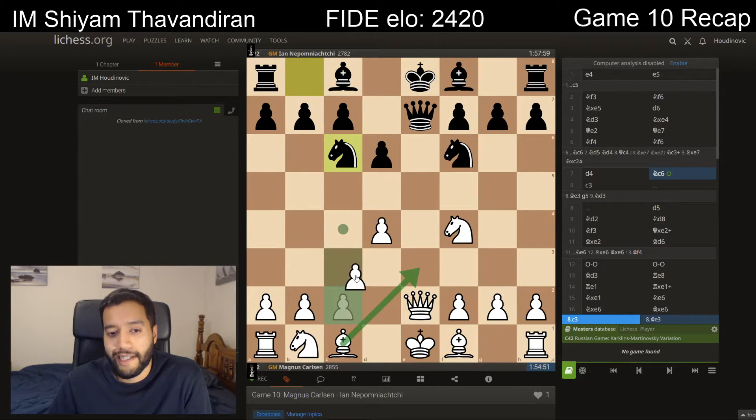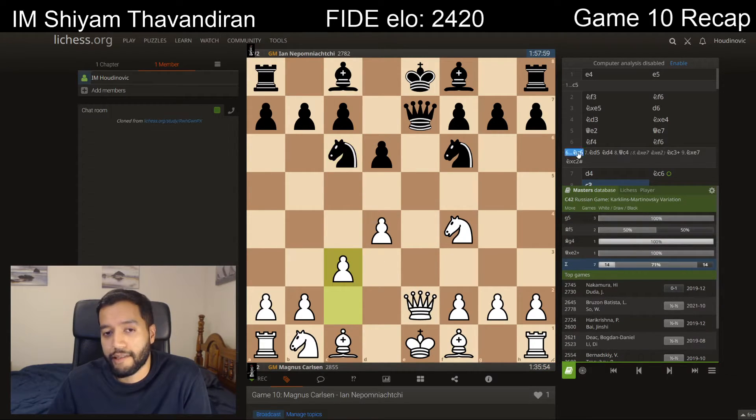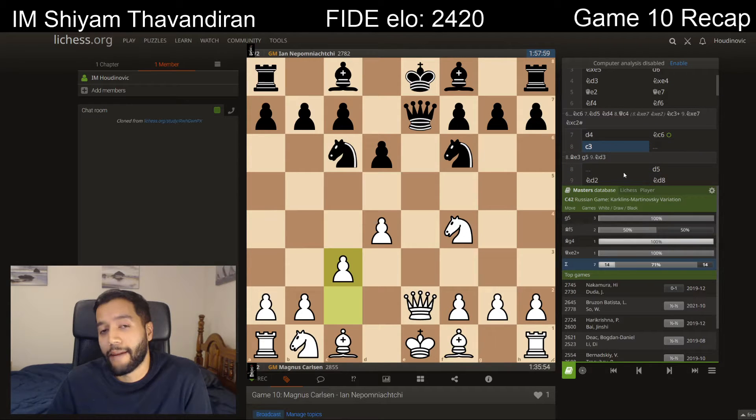So Magnus chose the very solid c3 — an excellent and practical decision. As we saw in game 8, even with a one-point lead he wasn't opposed to simplifying to a drawish game, and here he does the same, especially with a three-point lead. We should also note that this is an excellent pawn formation against the knight on c6 — the knight on c6 is severely restricted.